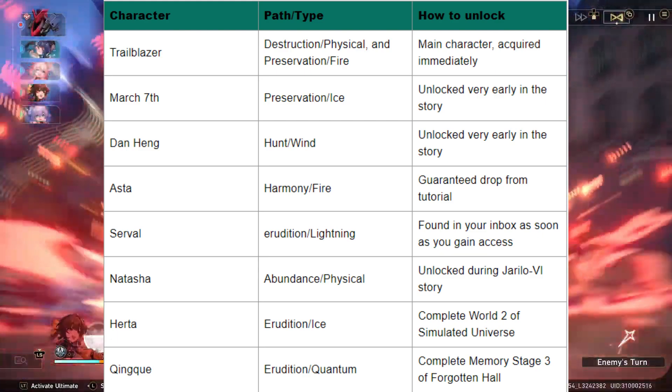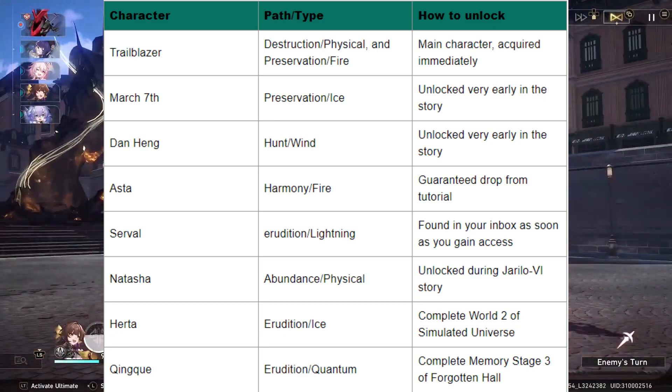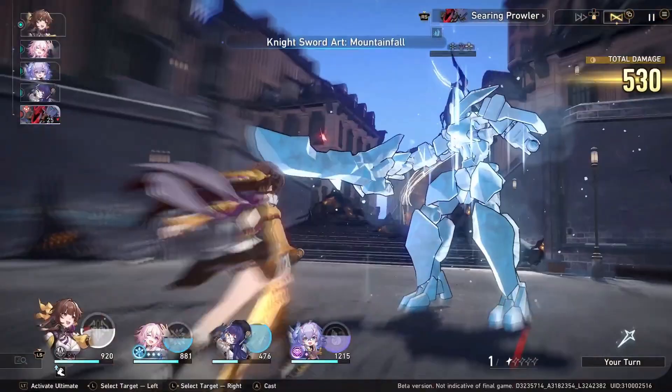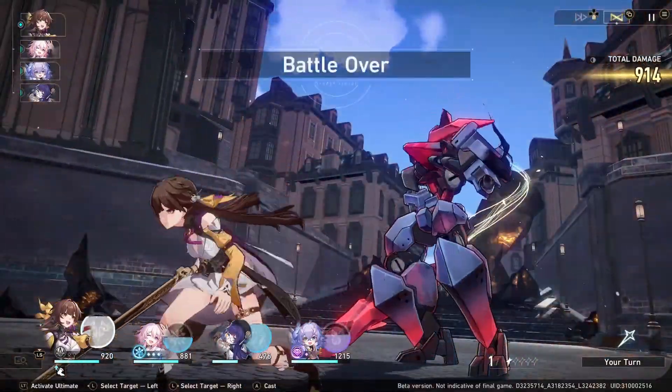Some of these characters, namely Hertha and Quank, cannot be acquired until much later in the game. That said, you will have most of these characters available to you within the first few hours of playing the game.